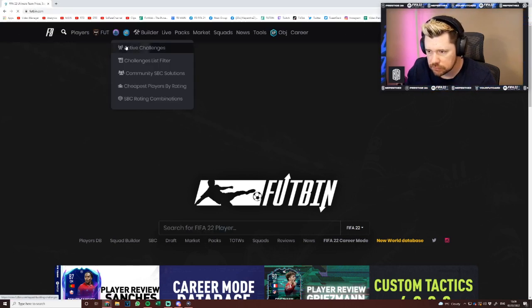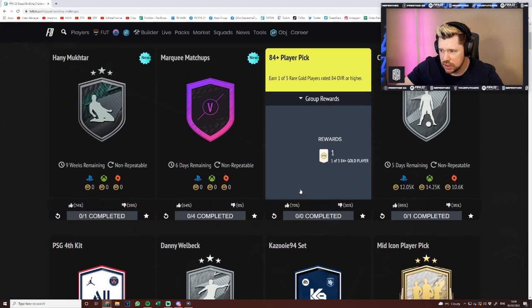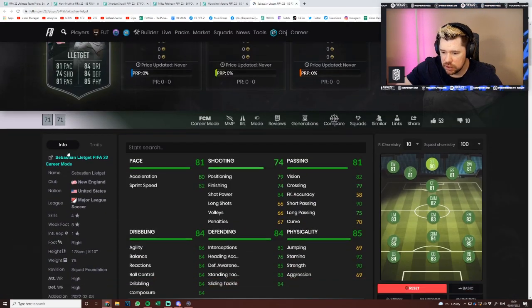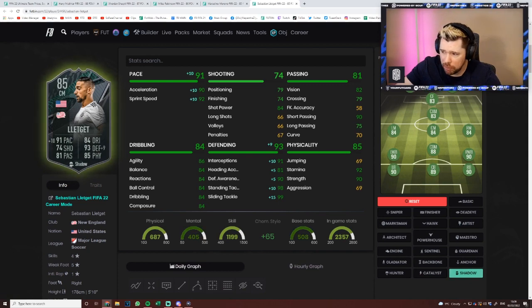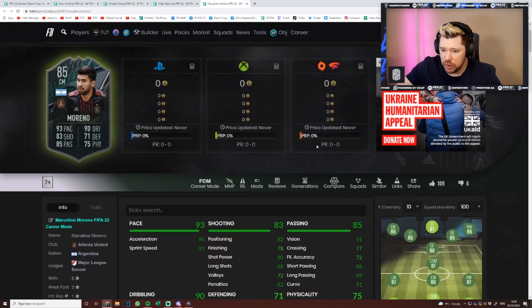On Futbin — Marquee Matchups heavily upvoted, Muktar heavily upvoted, the 84-plus player pick heavily upvoted. Starting with Let Get — the fact that he's four-star, five-star is fantastic, a monster upgrade. I really like the look of this card. A shadow on him gives top pace, great short passing, good vision, very good stamina and strength, great defensive stats, very well-rounded dribbling — a cool DM with five-star weak foot and four-star skill moves.